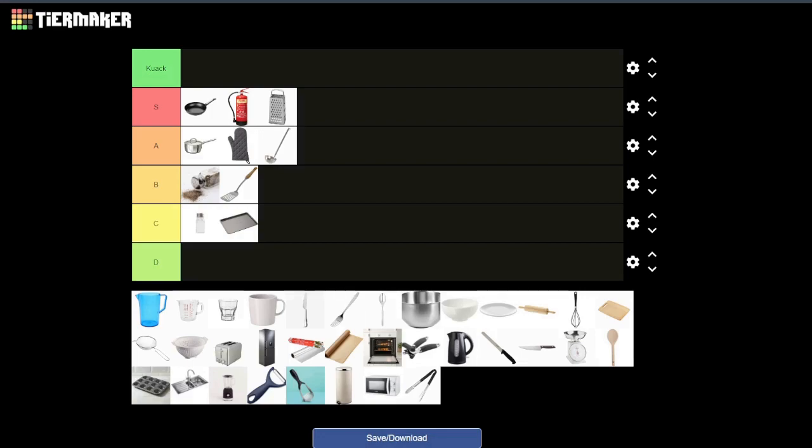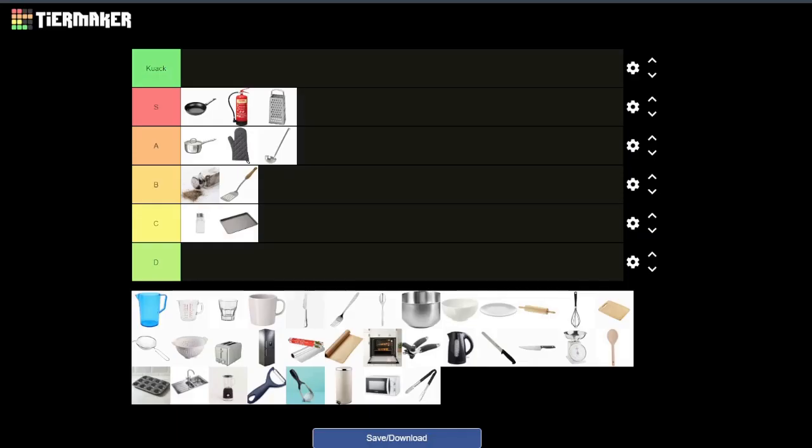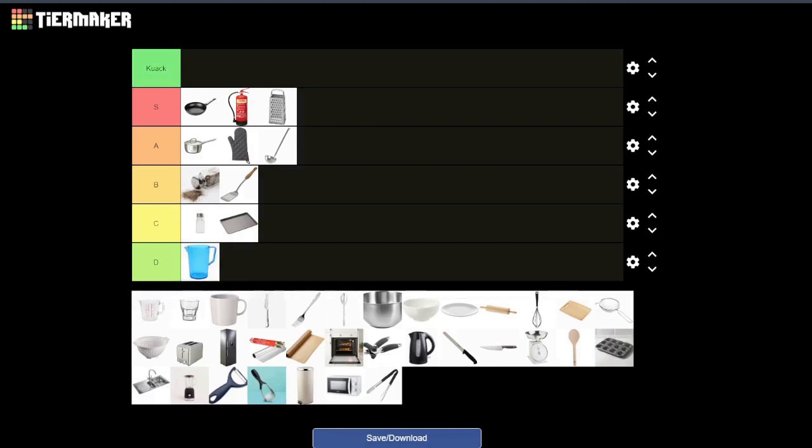Next up we have a jug — just a normal drinks jug. That is D tier. It's just going to break, you can't put anything boiling in it. You could maybe get one or two good hits around someone's head, but even then it wouldn't really hurt, let alone incapacitate somebody.